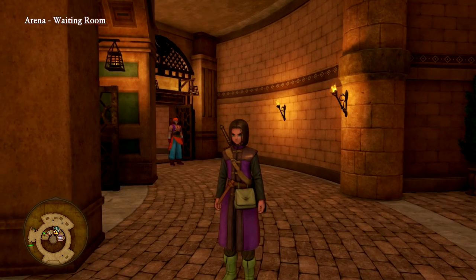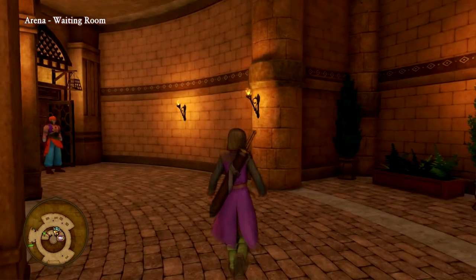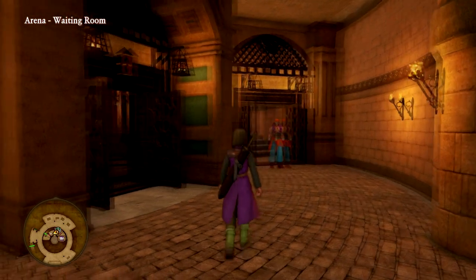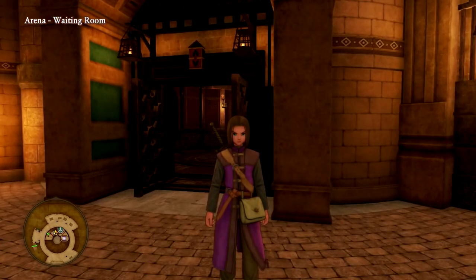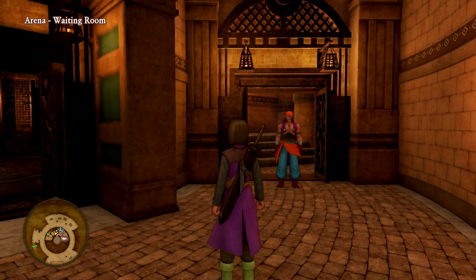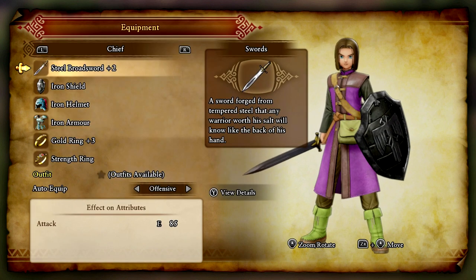Welcome back everyone to another episode of Let's Play Dragon Quest 11S on the Switch. Last episode we made it to the finals of the Mass Martial Arts Tournament, and we are up against Rab and Jade. We've gotten our asses kicked by them twice in a row. I don't know what I'm doing wrong — I need to figure out a better game plan because this is really tough. Let's check out our equipment.